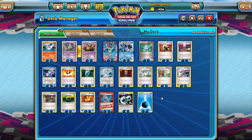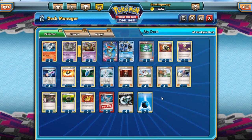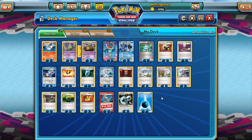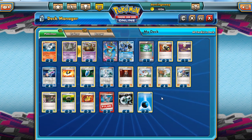I also played that deck with Crushing Hammer and just a couple of Lasers rather than my full suite of Laser and Virbank here. We really need to be doing that now, because now we can one-hit KO a Donphan using Quaking Punch, which we couldn't do before. If you've got a Seismitoad with a DCE and a Muscle Band, then Laser, Virbank, Lysandre — you're killing those Donphans.